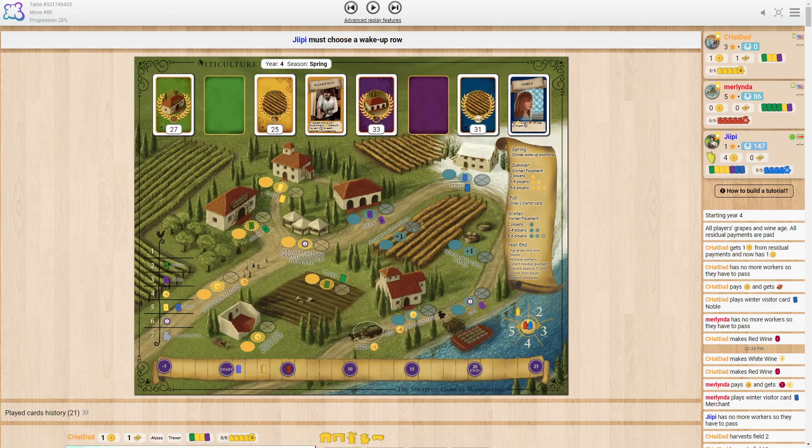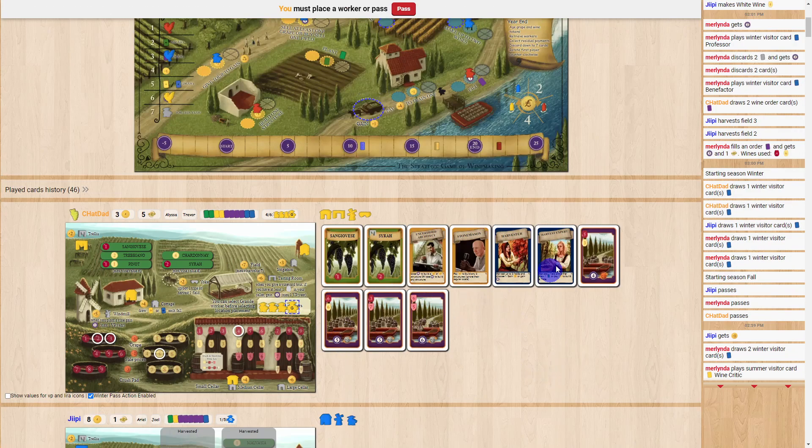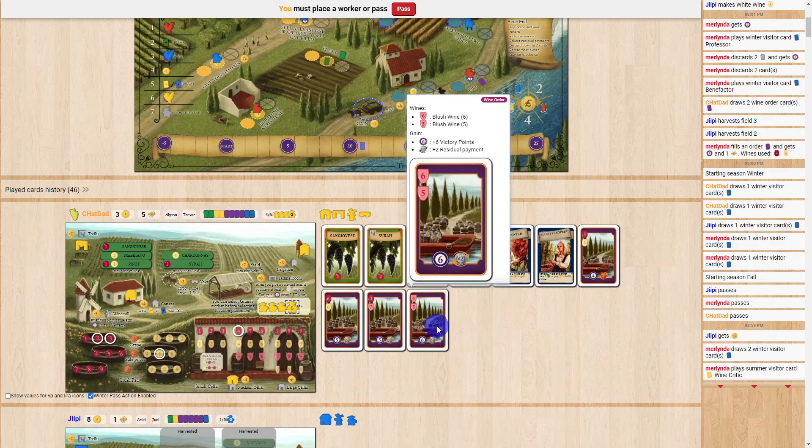We are at the end of the game — somebody got past 20, which triggers the last year. We finish out the year and whoever has the most points wins. You can go above 20 as far as you like. I'm in a tough spot because I've been trying to find wine I can fulfill. I had a 5-3 order but couldn't get a red 5 in time. I dug for more and found this order needing a 6 blush wine and a 5 blush wine.